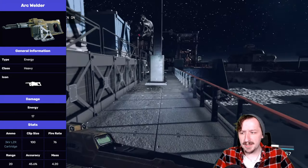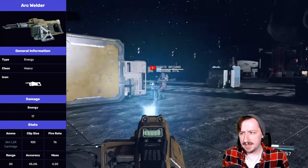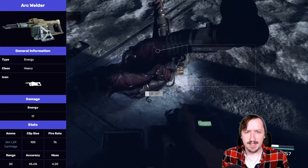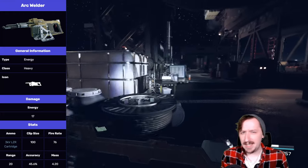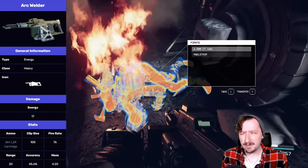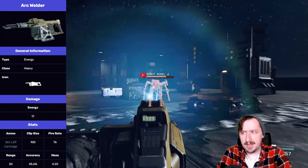This one uses the 3 kilovolt laser cartridge — it's this, the Equinox, and the Orion that all use this. So it's a fairly common round. You can find it pretty early on because Equinox are super easy to find, and usually you get a decent amount of ammo whenever you pick up any of these weapons. Orions aren't a super late game weapon either, and neither is the Arc Welder, so the ammo is fairly common.